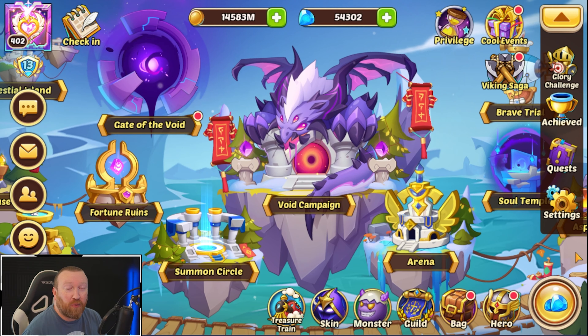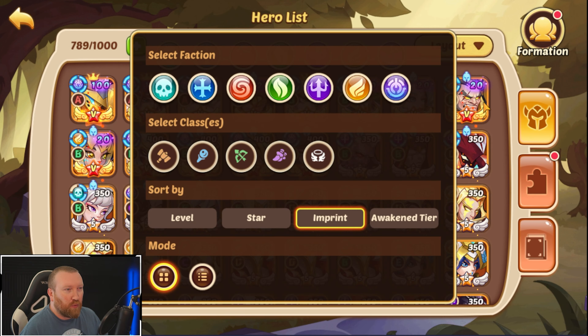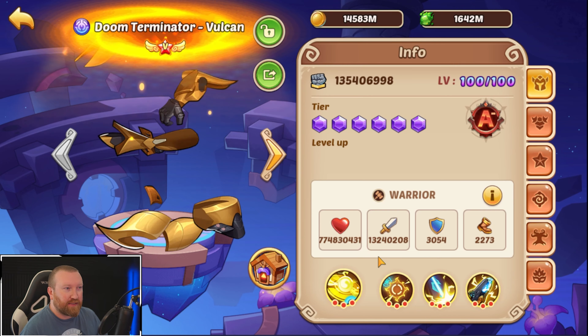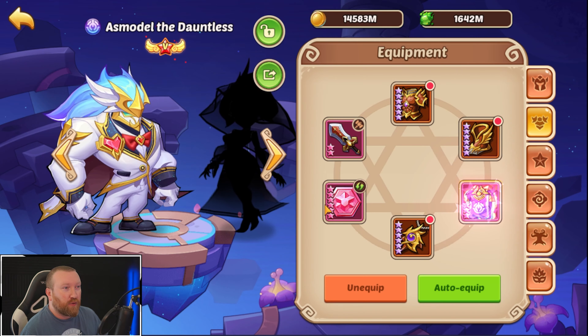What's up guys, BerryGaming here back with some more Idle Heroes. Today we're on our main account. We got a couple things that we need to get taken care of. One of them is we need to keep powering up our heroes. As you guys have seen, Doom Terminator Vulcan has been doing pretty solid here as far as our damage goes.